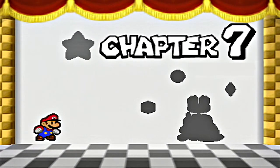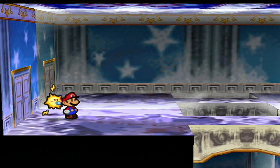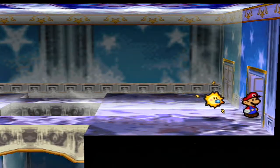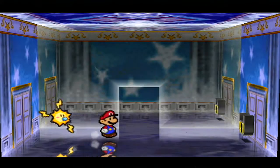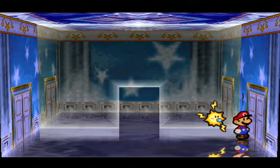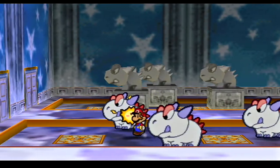Let's play Paper Mario Chapter 7, the final part — Crystal King. What's going on ladies and gentlemen? Welcome to a new part of Paper Mario. In the last episode, we completed most of the Crystal Palace. And in this episode, we're going to use this palace key, unlock this area, and we are in the final room of the Crystal Palace.